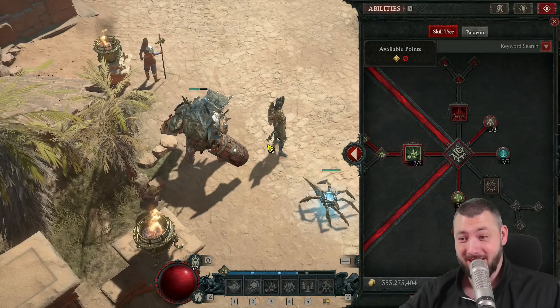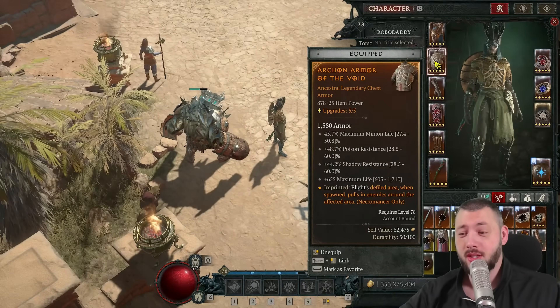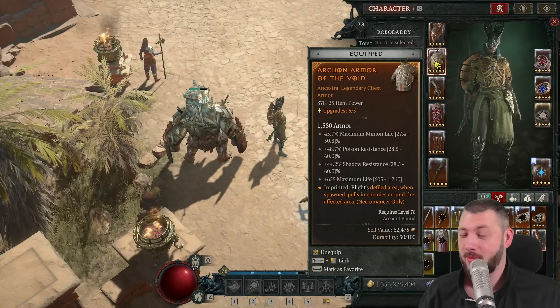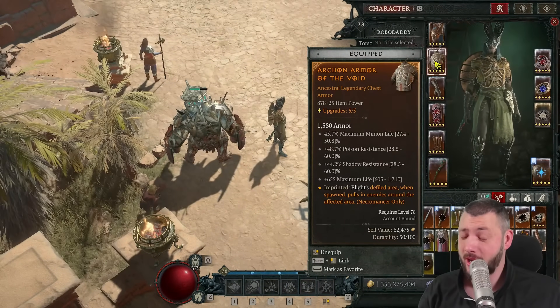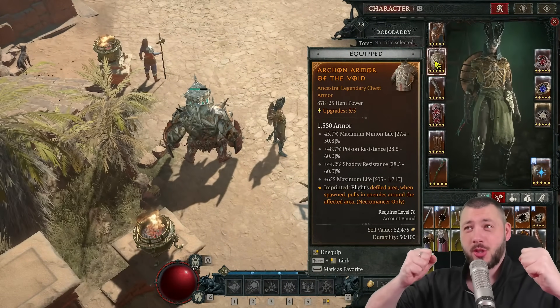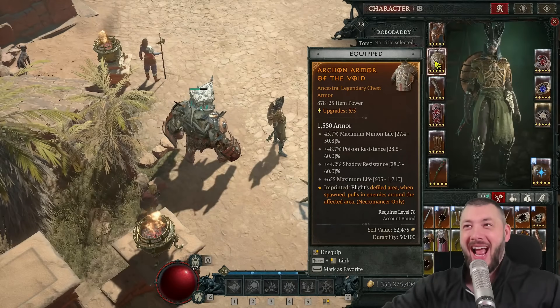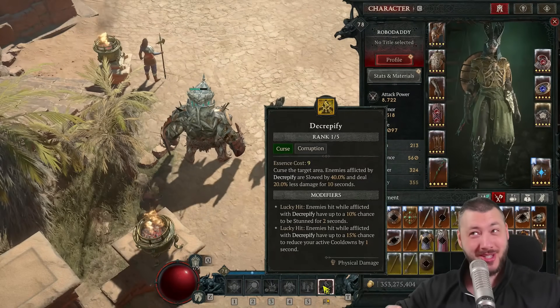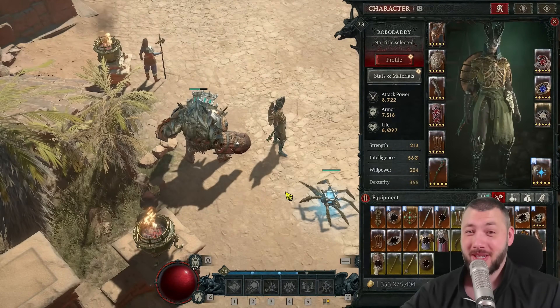The fun part about Blight is that we're going to be using something called Aspect of the Void. For Blight's defiled area, when spawned, it pulls in enemies around the affected area. That allows you to pull in without Corpse Tendrils and have the golem just slam them repeatedly, because you're going to curse it. And then while you're blighting in there — cursed, cooldown reduction, slam. Cursed, cooldown reduction, slam. Permanently stuck.